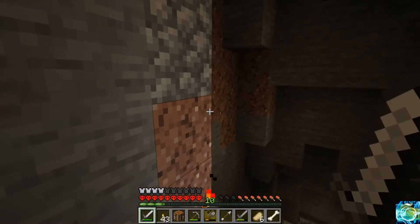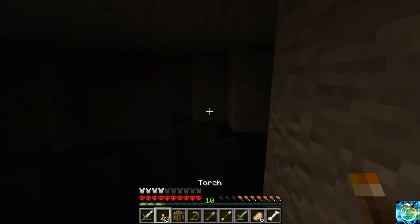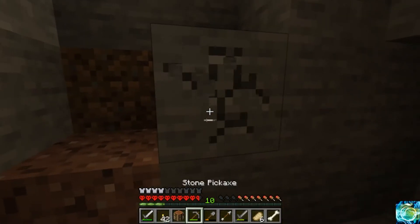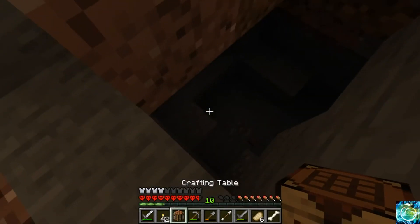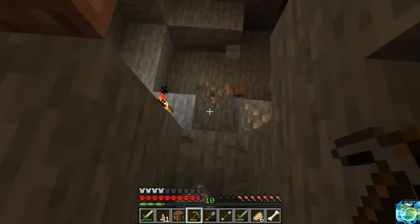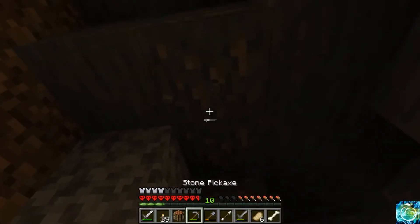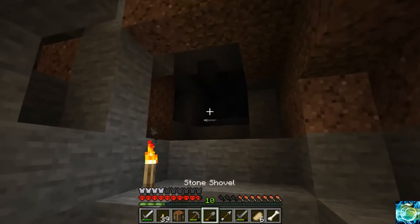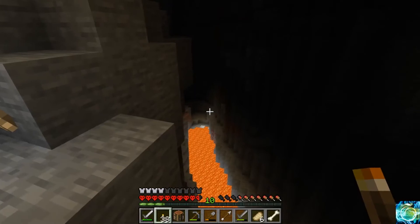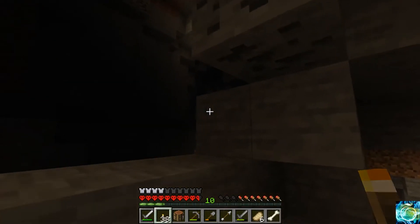Do you guys see what I see? I spot diamonds! Look at it — I see diamonds! Oh my gosh, let's see if we mine this way if we have an easier way down. Found another cave. We made our way down, definitely got closer. Let's mine this iron — but guys, I found diamonds! We should light up this area too. They're right there guys — the beautiful diamonds. Okay, those aren't diamonds, but there are so many ores here — it's perfect.